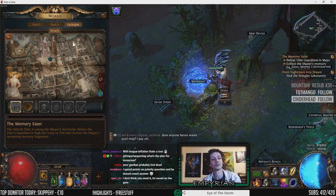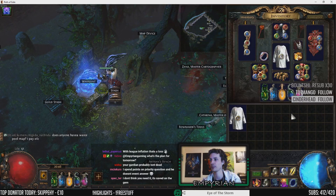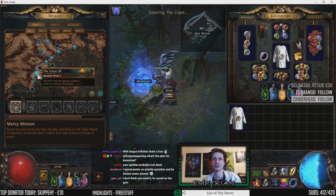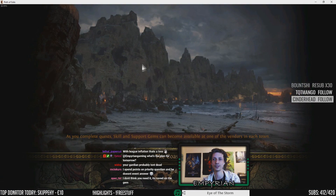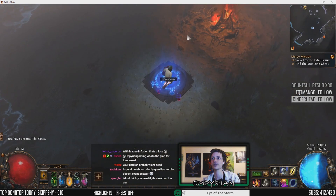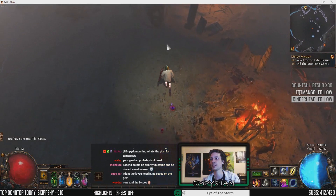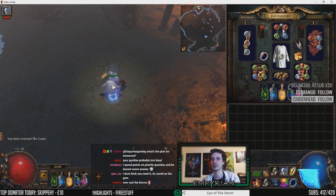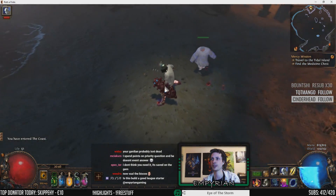I'm gonna showcase my last build for this league. First I'm gonna show you some gameplay, because I think it's important for you to see how the build functions. So we can come here to the coast, we can drop the tabula, and now we have Animate Guardian.